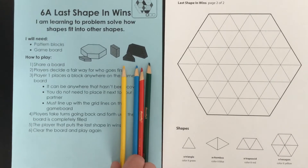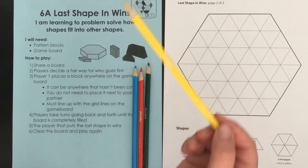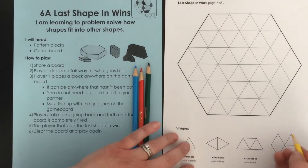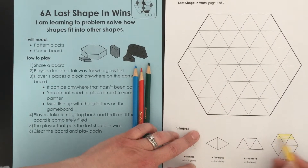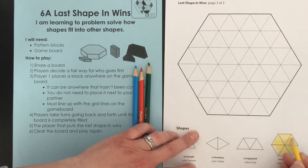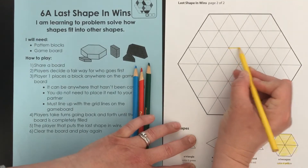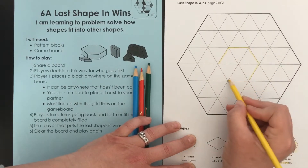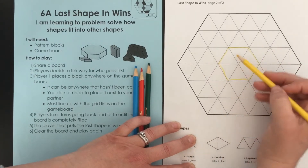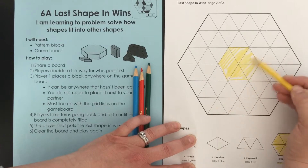I'm going to get us started because Parker said I could go first. I'm going to pick up yellow, and if I choose yellow that means I'm going to draw a hexagon because hexagons are yellow. So quickly I'm going to shade that one on the bottom so we have a little bit of an answer key. I see a hexagon right here in the middle and I am going to shade in my yellow hexagon.